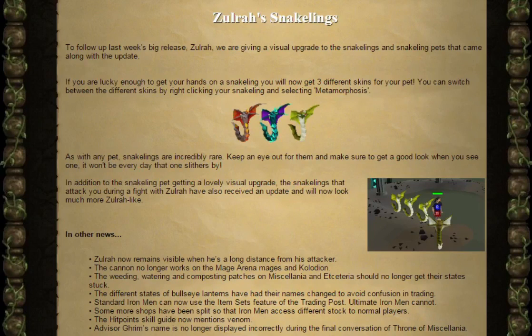It won't be every day that one slivers by. In addition to the Snakeling pets getting a lovely visual upgrade, the Snakelings that attack you during the fight with Zora have received an update and will now look much more like Zora. So that's a nice little interesting update.